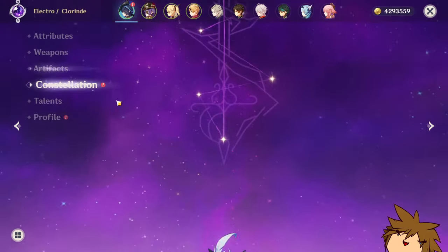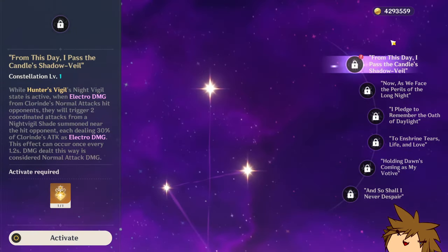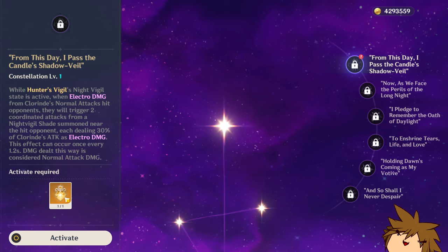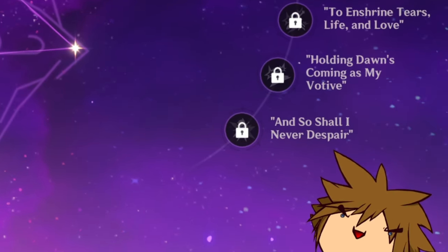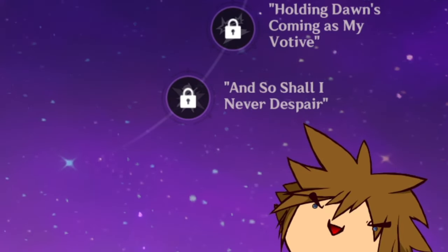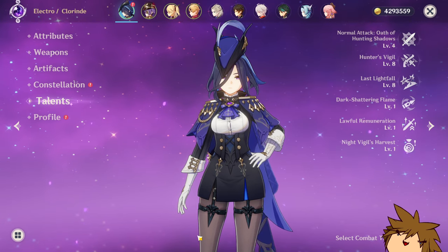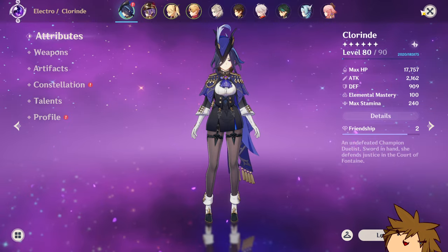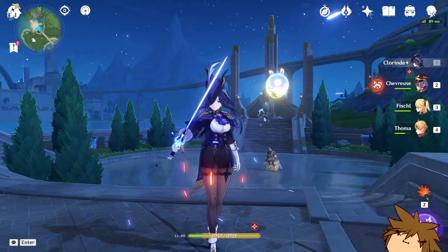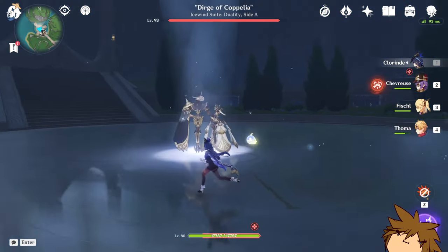For now let's just see how this plays out. I'm using the Gladiator's Finale as my current artifact set and she's C0 - no constellations activated. I am going to be making a video on C1 very soon, so stay tuned and subscribe to the channel. Anyway, 4/8/8 are my talents, so she should deal a decent amount of damage.